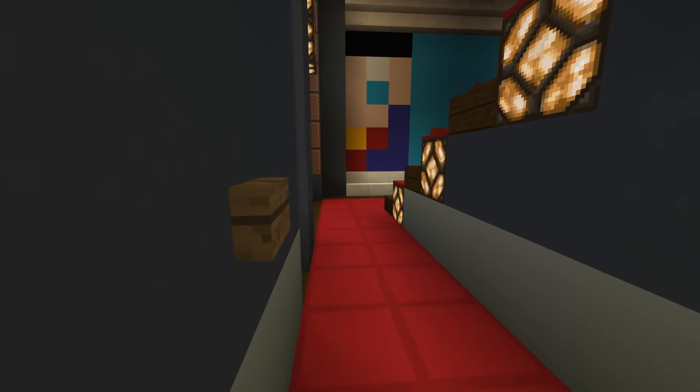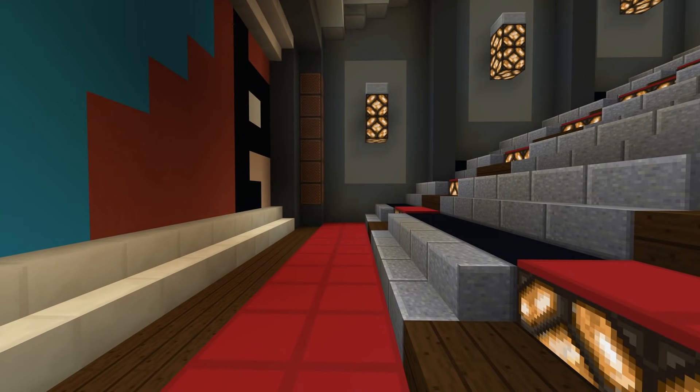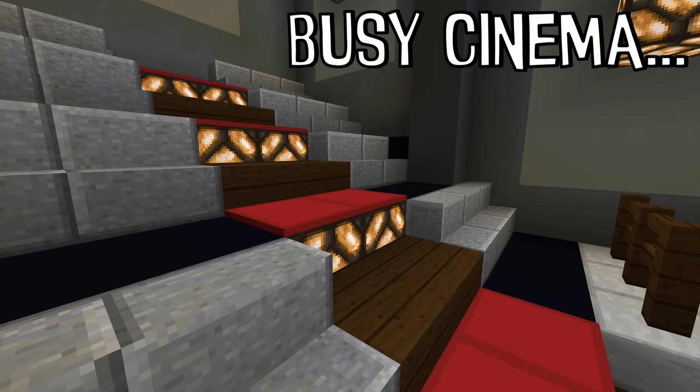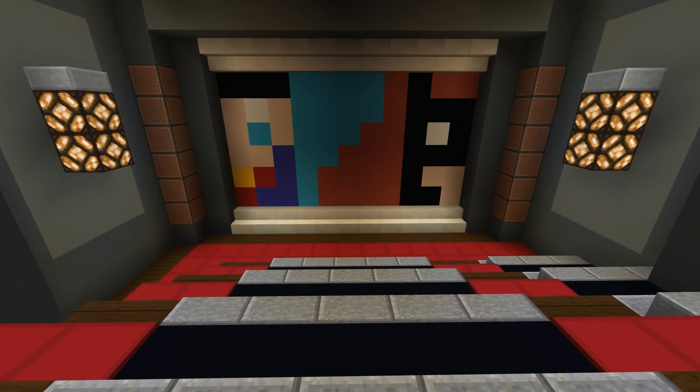The first thing you'll notice is that this build is very simple, but really a normal cinema is extremely simple. They're meant to not distract you at all from the film that you're watching. So let's go and find our seat. We'll have lights in the flooring which looks very nice, with the man in the booth.